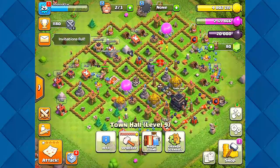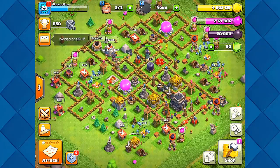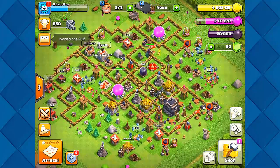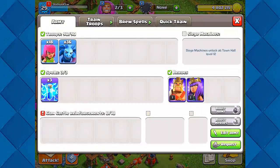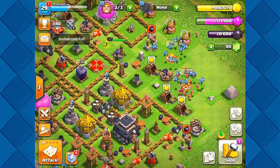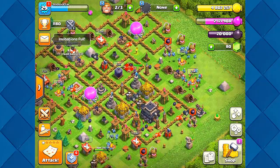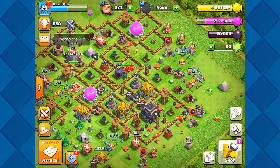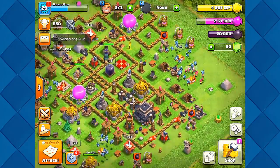Today's episode we're going to be gathering the last two hundred thousand. Now it is tempting — I can't lie — being Town Hall 9 with lots of troops, I really want a level two archer, a level two barbarian, even a level two minion to help me out. But I cannot touch it. It's been really tough, but our series is going all the way to Town Hall 13, so I will forego the pain to get a stronger army.